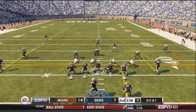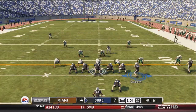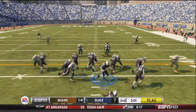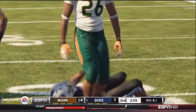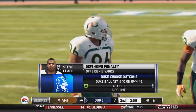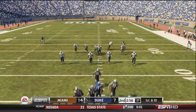Third and one for Duke. Wright drops back to pass but looks deep left and Anderson drops the ball. Fourth and one — they go for it. Wright sends Osborne in motion and gets a man to jump offside. They get a free play, so it's first down anyway. They take the penalty — offside on the Miami defense. First and ten at our own 42-yard line.